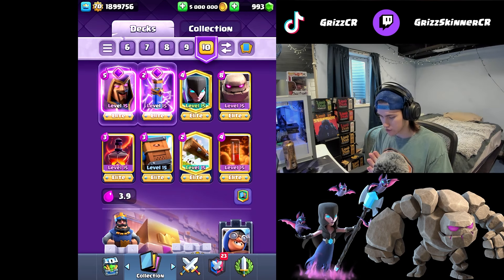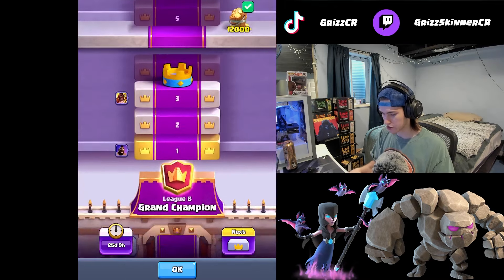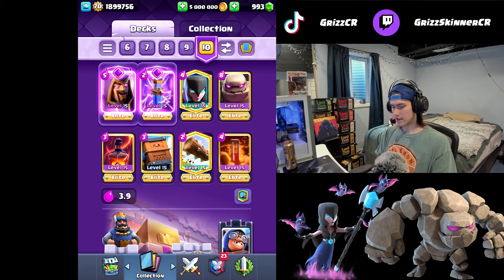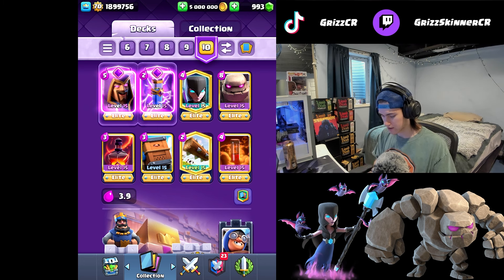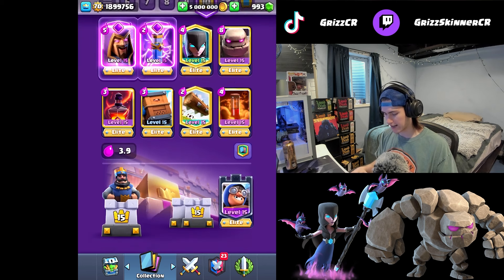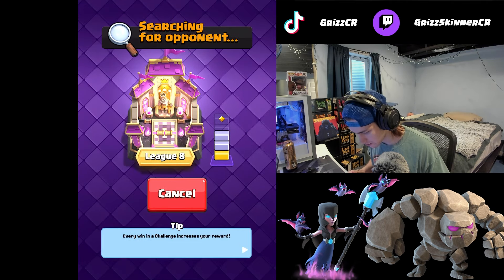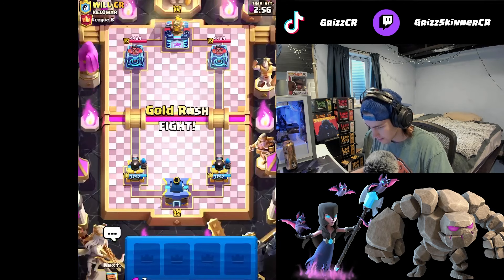Today I'm bringing back a highly requested series - five spell Golem. People keep telling me add spells every single time I play, so I'm finally doing it. We're gonna push to League Nine using this deck, already League Eight. We've got poison, log, delivery - some of the most OP combination of spells if used correctly. We also got evo zap, evo wizard, gold knight, void, and cannoneer tower troop to deal with bait.